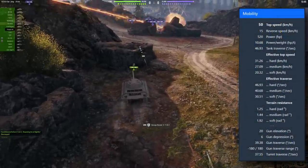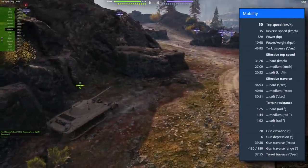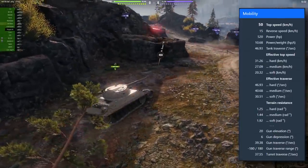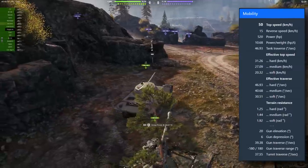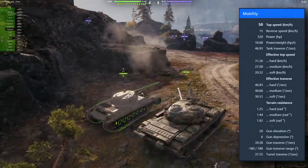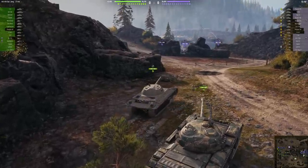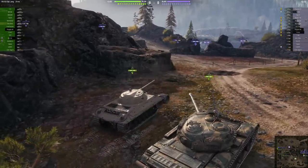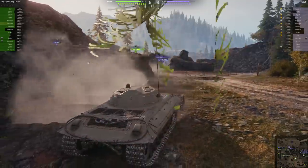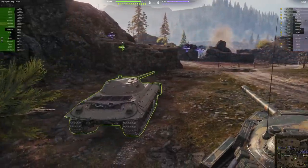Talking about mobility, in this current version it has 50 top speed, 15 backwards, but a power-to-weight ratio of only 10.68 — a very bad power-to-weight ratio. This is what I saw in the replays you sent me as well: many heavy tanks were overtaking this tank, and other medium tanks basically left it behind at base while they were already fighting. The mobility is quite bad on the Rozanov in this version.